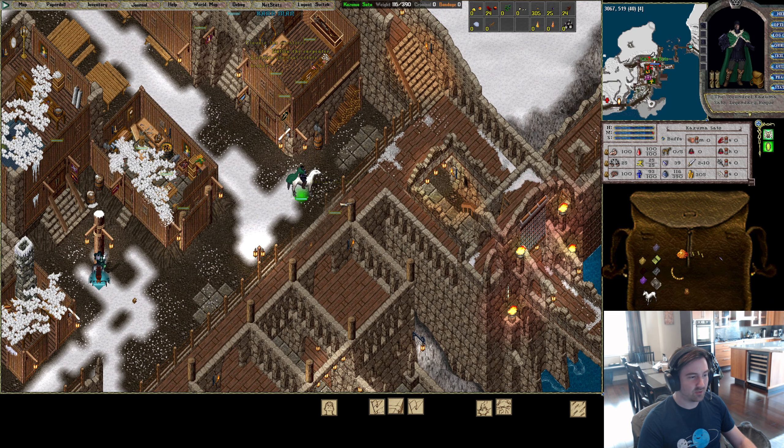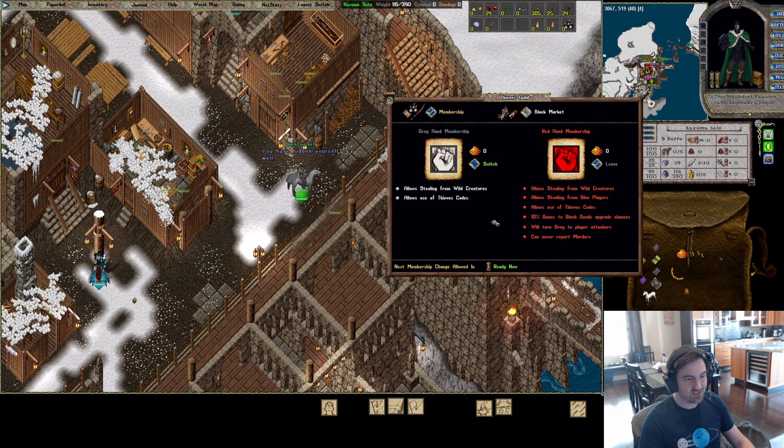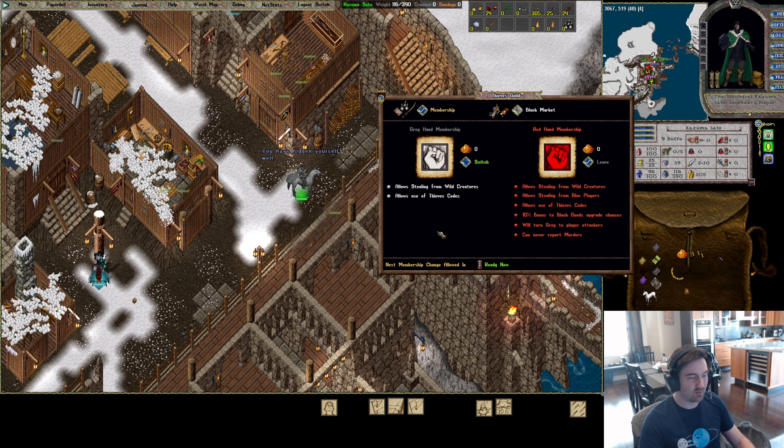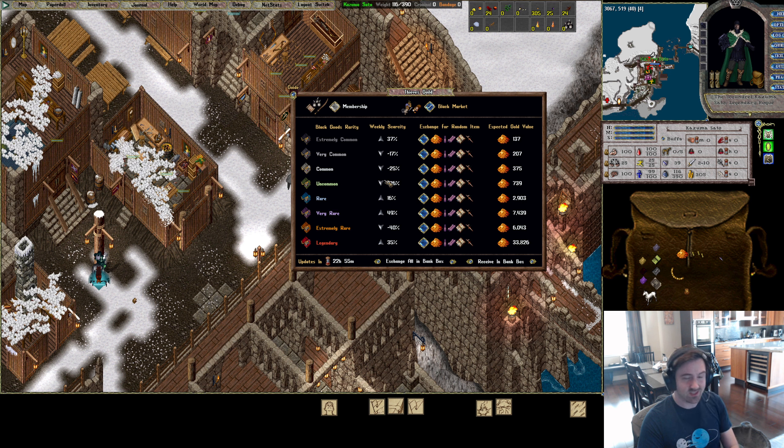A tip: you can actually access it above ground with a thief vendor by typing 'black market' — even though she's underground you can access it here. There are scarcity values that generate a lot of confusion: is it good when scarcity is low, or better when the number is higher? It's always better when the number is higher. Plus 50 is the highest it can be.